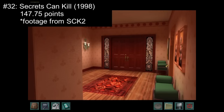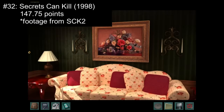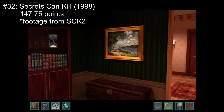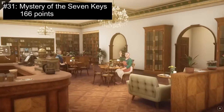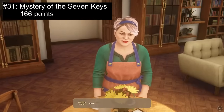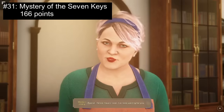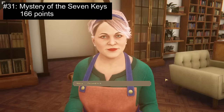Number 32: Secrets Can Kill with 147.75 points. As the first game in the series, Secrets Can Kill had extremely limited dialogue, exploration, and story. Swapping out two discs really impacts the gameplay experience, puzzles are basically non-existent, and the 2D graphics of the time just don't measure up comparatively. Number 31: Mystery of the Seven Keys with 166 points. As the newest game in the series, it perhaps should have scored higher. Unfortunately, this style of Nancy Drew game just doesn't seem to measure up for fellow detectives. For all its fancy graphics, massive environments, and plethora of characters, this game seems to forget an important adage: quality over quantity.